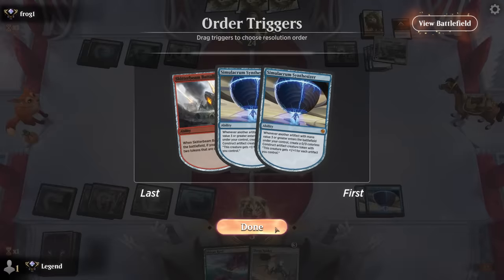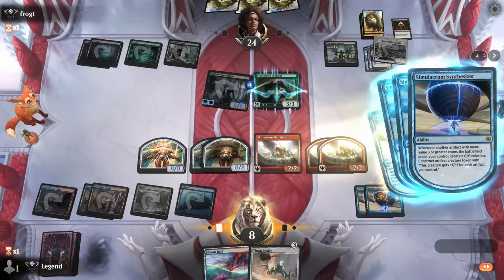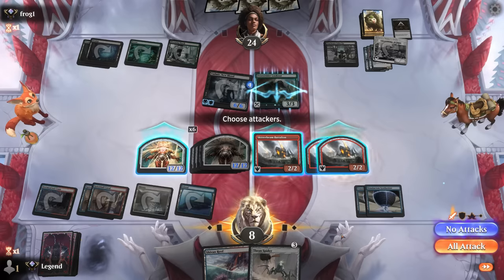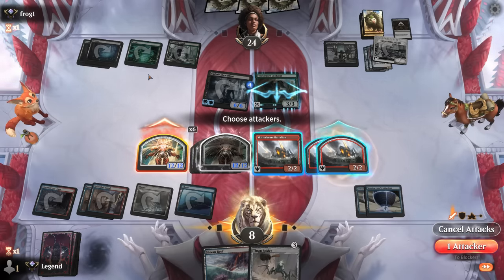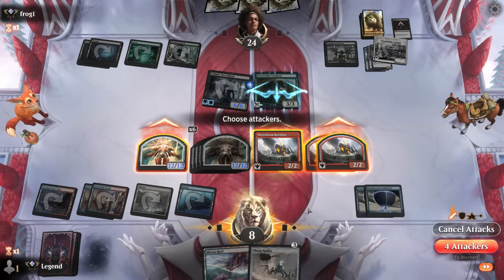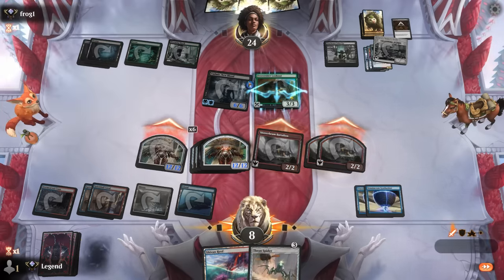We're casting one creature but in a second we're going to have quite a few more tokens in play. Yeah, that's a lot of power and toughness for five mana. Probably just sending in the 12/12 — if our opponent doesn't have a sweeper they should die next turn anyway. What sweeper could they have? Maybe it's worth it to just send in everything. If they have the one that destroys creatures with mana value 2 or less then we're probably fine regardless because it would blow up Voldaren.